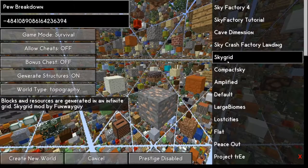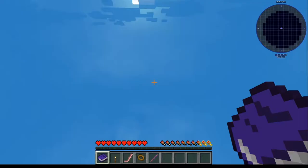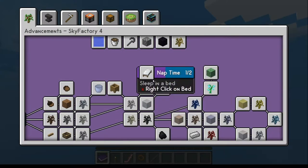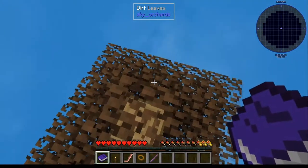That one looks crazy, man. But anyway, we're going to do just straight up this one, and basically what we're going to do is start. This will be the traditional Sky Factory. This is version 4.2. It is currently in beta as we're doing this, and we'll just get started from here. One thing I did forget to mention is this is not Prestige Mode, so we will not be playing Prestige, just making that clear.